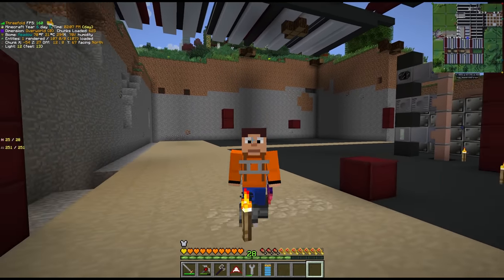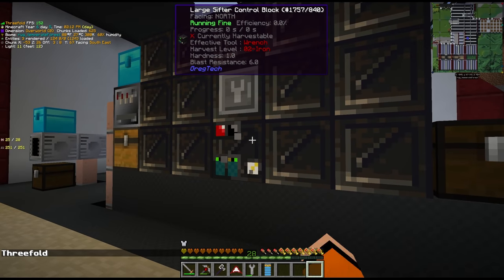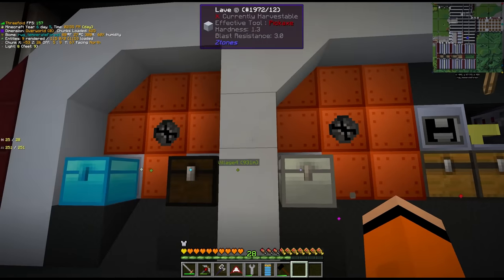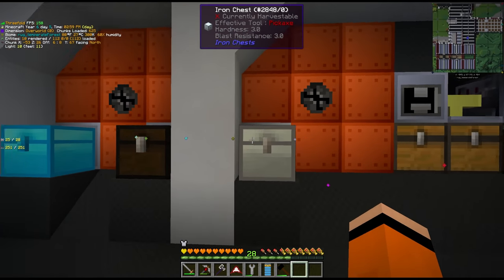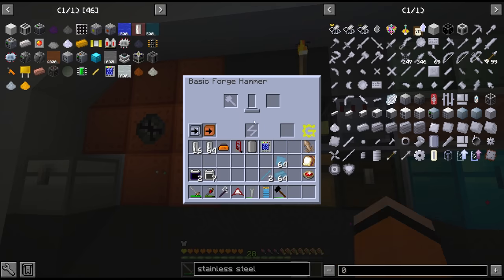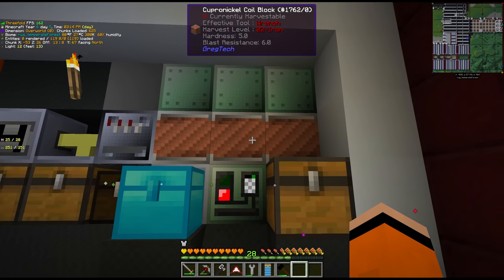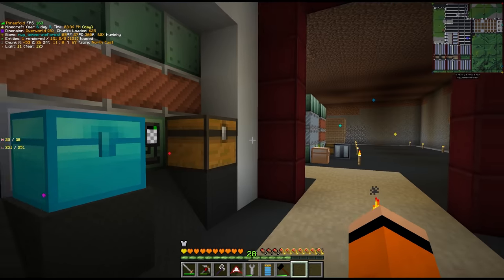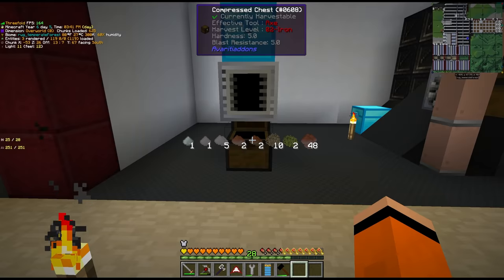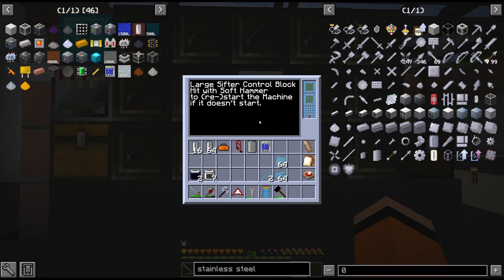Welcome to the second iteration of our ore processing area with our brand new sifting machine. This is basically the same setup we had before — we still have our 2 steam grinders with input and output chests. The steam grinder imports to the forge hammer which imports to the simple washer, outputs to the chest, and just next to this we have our multi-smelter. On the opposite side we have our HV macerator, and the star of the show — this large sifting machine. This thing is awesome.